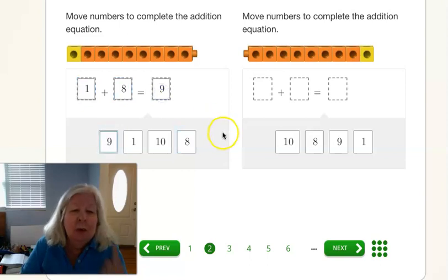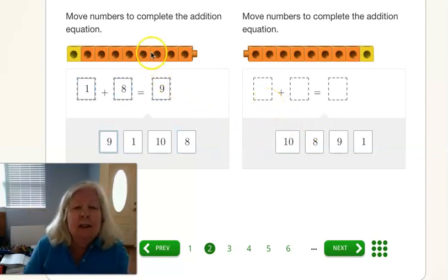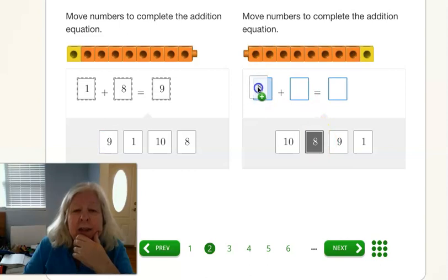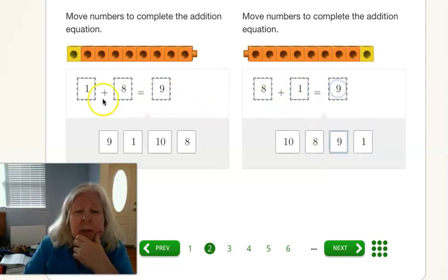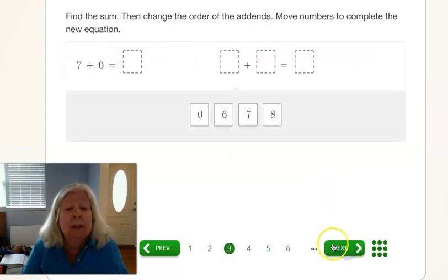One plus eight equals how many? Eight — just one more — that's nine. And how about over here? We flip the blocks over and now we have how many? We have eight orange. And then how many yellow? One. And that still equals the same number, right? How many? Nine. Good job. One plus eight equals nine. Eight plus one equals nine. Same thing. Doesn't matter because it's addition.